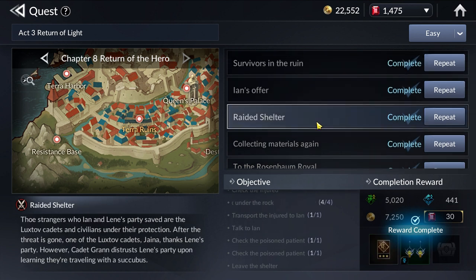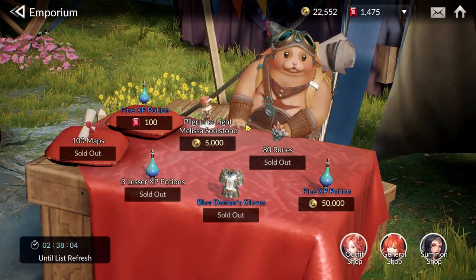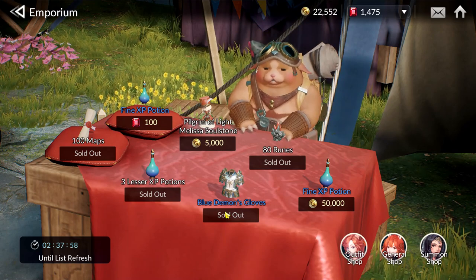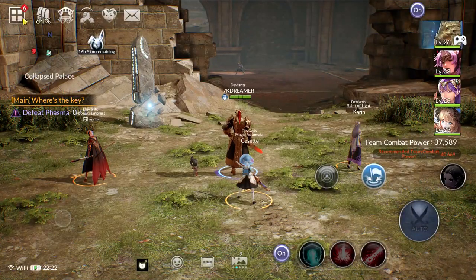Story quests will reward you with certain pieces of gear from various gear sets. The third place is the Moe Emporium, where he will be selling certain pieces of gear on his table and you can choose them. This refreshes every 6 hours, so be sure to come check what is actually on sale — you could just get the piece you need for that particular set you're trying to complete.